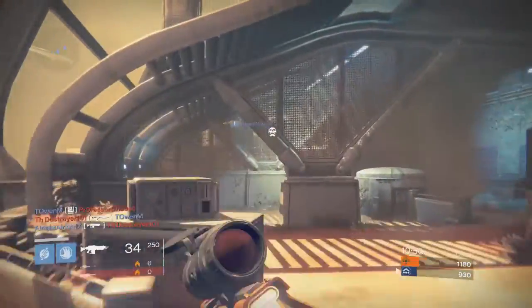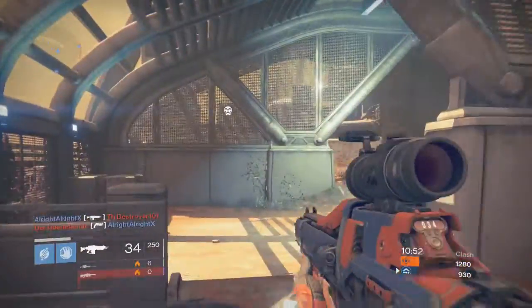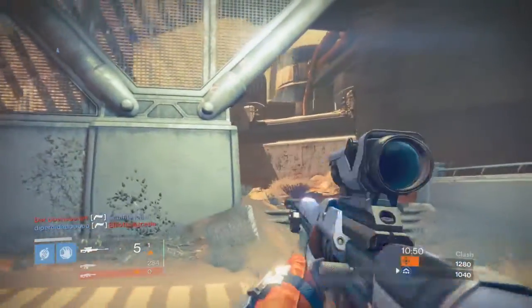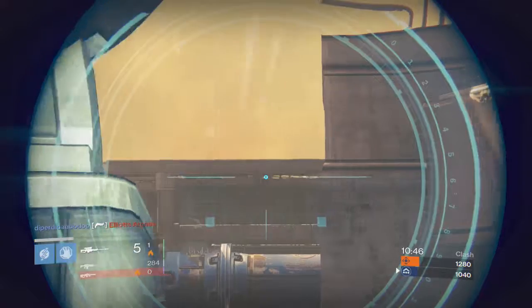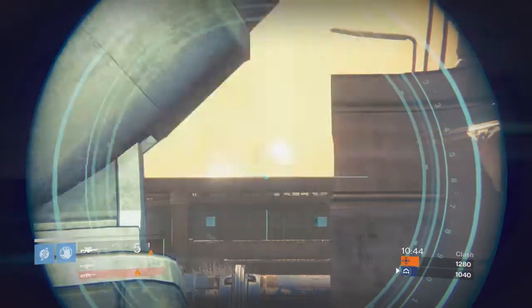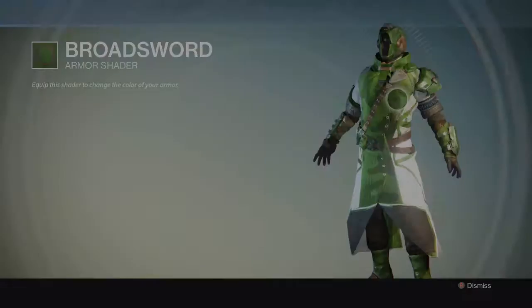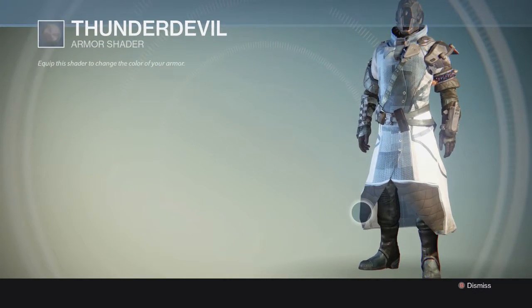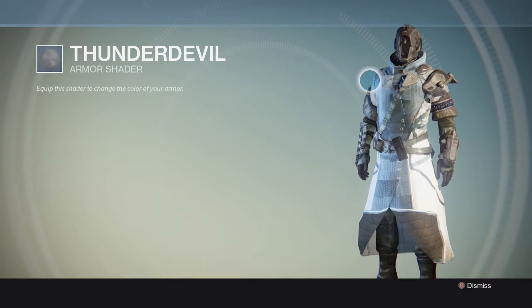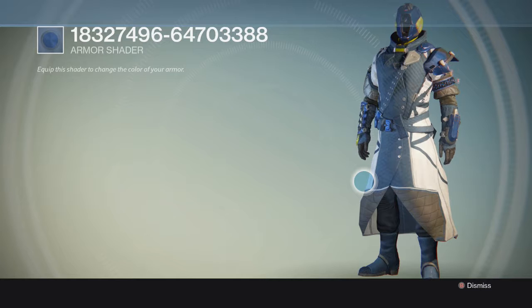If you head over to the north tower and visit Eva Levante, the guardian outfitter, you'll notice she has some new shaders to check out. When I went there, she had Broadsword — a kind of green camo and white shader — and Thunder Devil, which is a light blue and white one with some geometric shapes on it. It looks pretty cool.